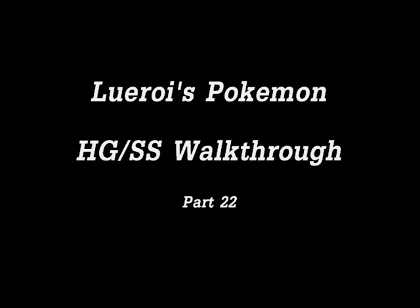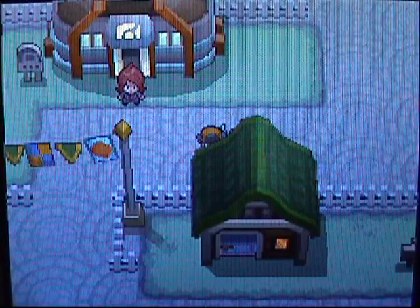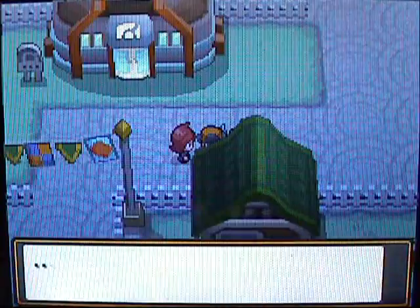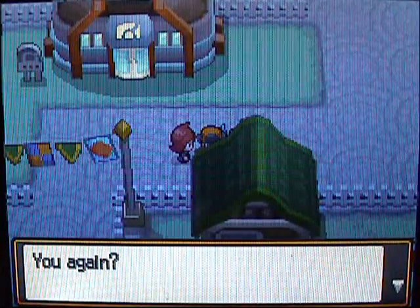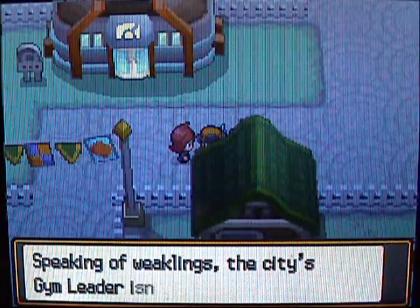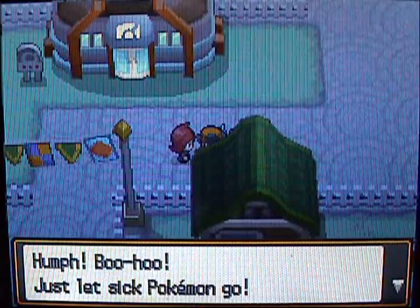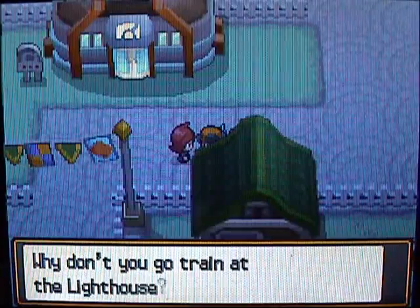Welcome to Leroy's Pokemon HeartGold and SoulSilver Walkthrough, Part 22. Guess who it is — it's our rival, Mr. Ginger Boy! He comes out of the gym right when you walk into the city. He's like, 'What's up? You again? I ain't bothering with wimps like you.' This guy is still calling me a wimp after I've beaten him like three times in a row.